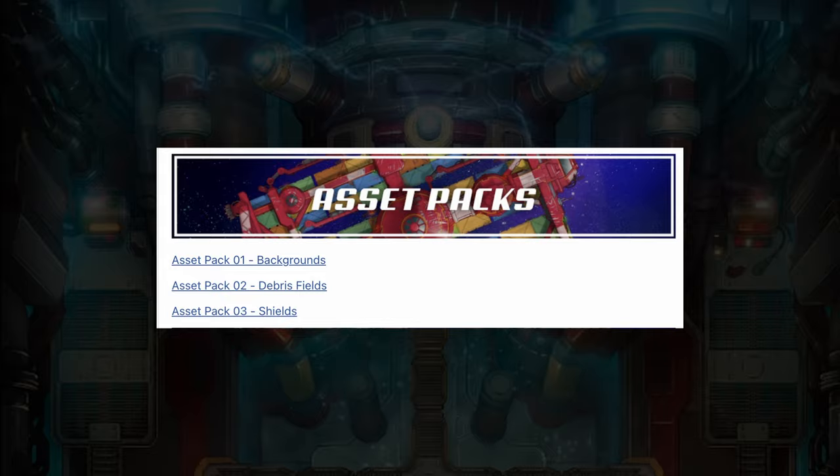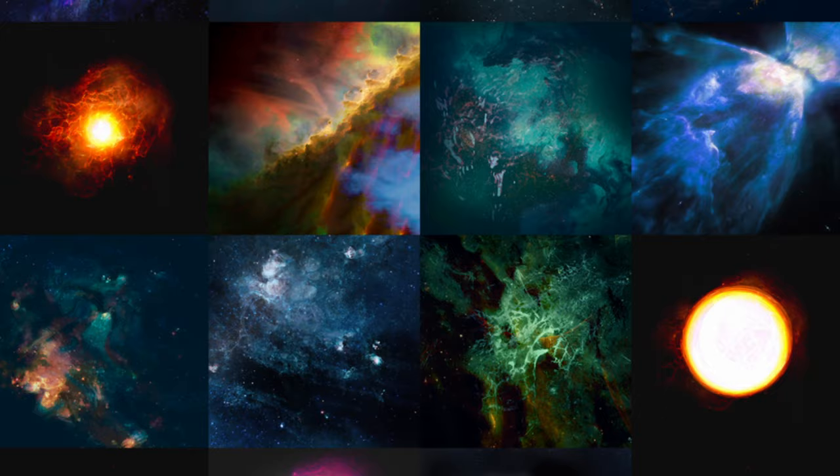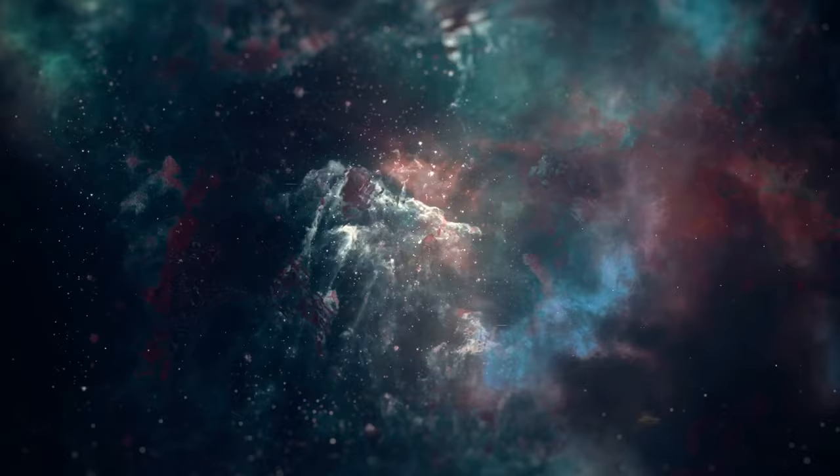Let's take a quick peek at the asset packs section. Here we have backgrounds — currently a collection of 32 static backgrounds like space, nebula, black holes, wormholes, and ion clouds. And at the $10 level, 14 animated backgrounds, just for good measure.